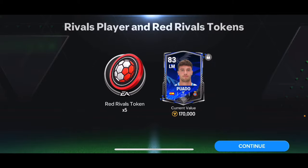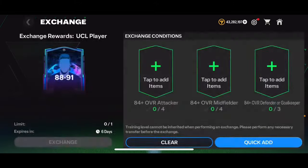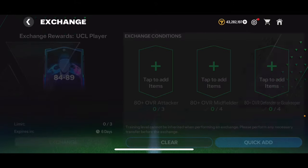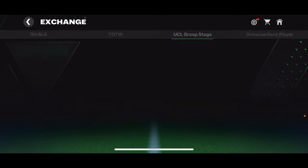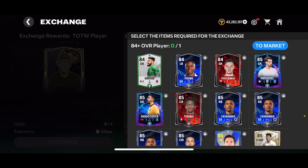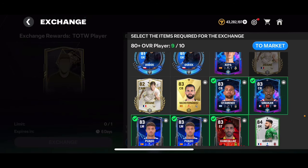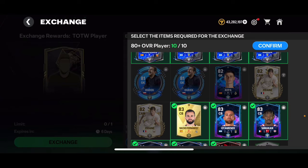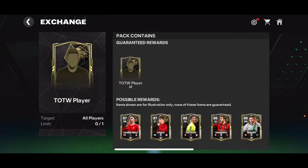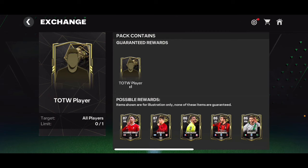Hopefully we'll get an 87 overall from the exchange — but unfortunately we just got an 83 overall Puardo. I can't do the 88–91 exchange right now since I don't have the players. There's another exchange I like — I need 10 players, I'll put in any 80-rated cards. Actually, the highest card from that exchange is just a trained 87 overall Team of the Week, so I'm not doing it — no thank you.